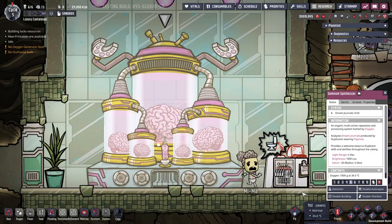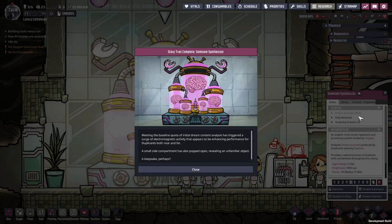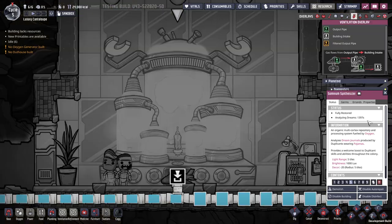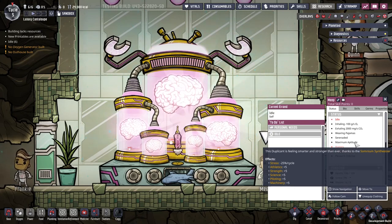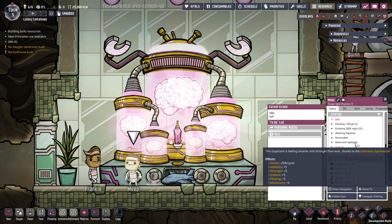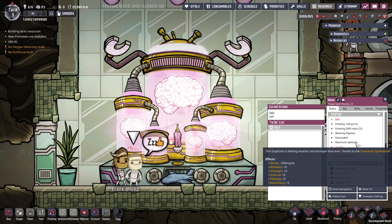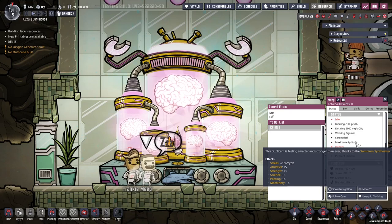The Somnium Synthesizer needs to be dupe activated, and then you'll need 25 dream journals for it to start analysing. Analyzing takes 1500 seconds, or two and a half cycles, and it will also consume 500 grams per second of oxygen to do this. The maximum aptitude buff is given as the Somnium Synthesizer analyses dream journals, but this ends once complete. After that it becomes fully restored, but it's not clear how to reset this once it's fully charged. The buff itself gives plus 5 to athletics, strength, science, piloting and machinery, as well as minus 25% stress per cycle. I think this is probably not working as intended, so we'll have to see how this evolves during development. If you are able to get the buff continuously, then it could be quite a powerful addition.